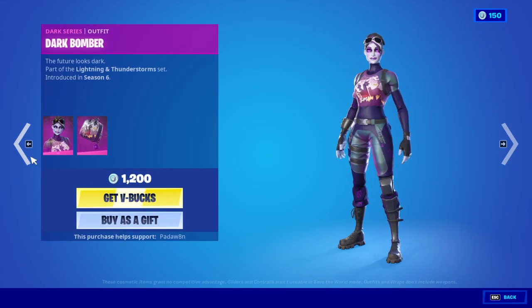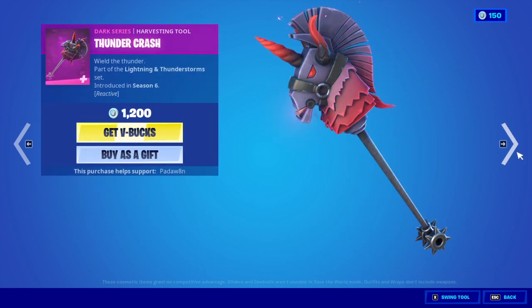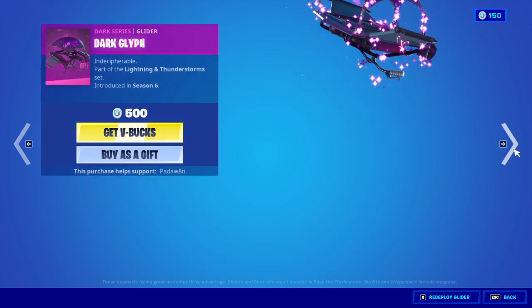Hey guys, and welcome back to the item shop for a bit of a stealth play. So we have Dark Bomber with the Dark Backwing, then the Thunder Crash Pickaxe, and the Dark Glyph Glider.